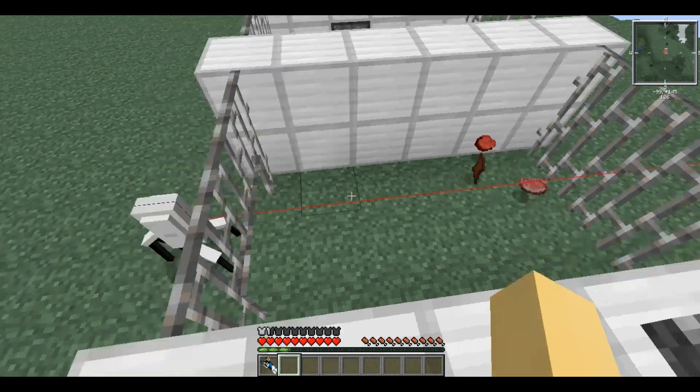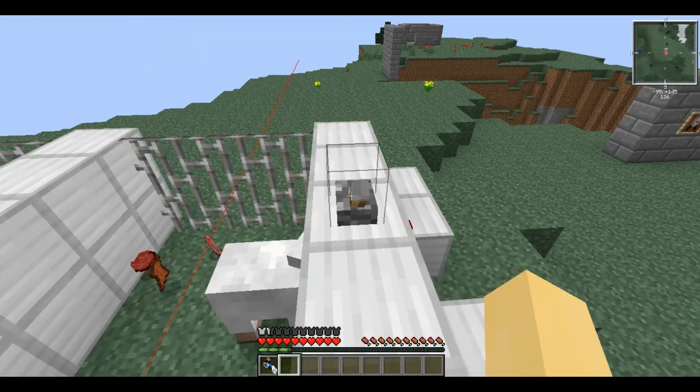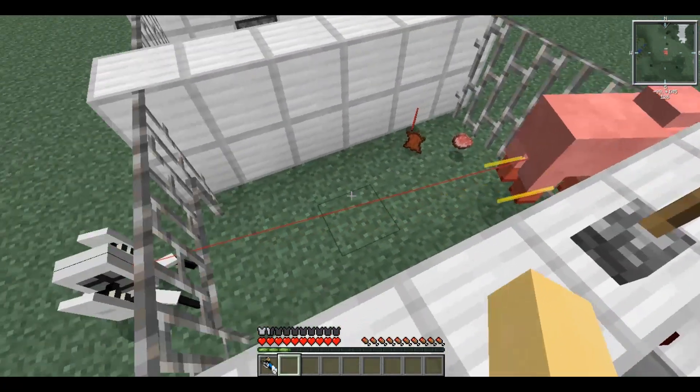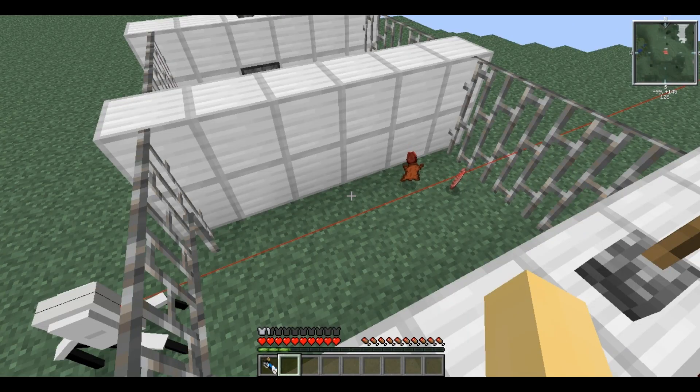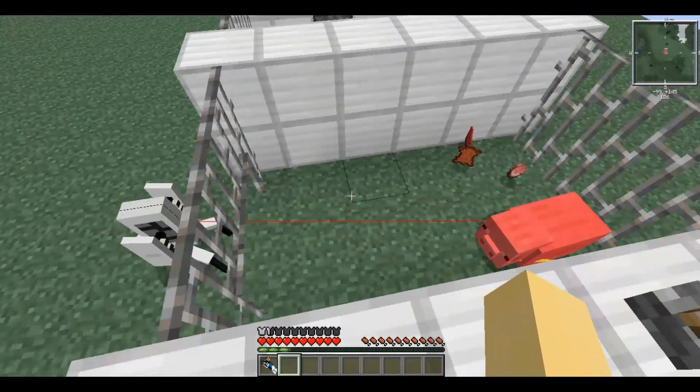A way around this is to remove the lower iron bars, as it technically fires from the lower half of the block. This keeps it shielded from retaliation yet it can still see and shoot.